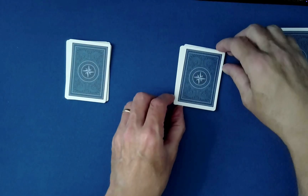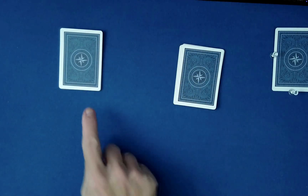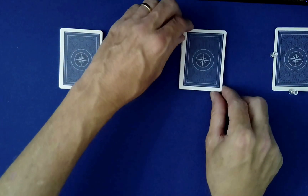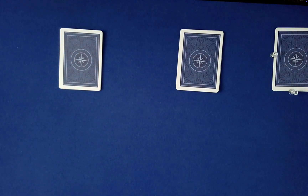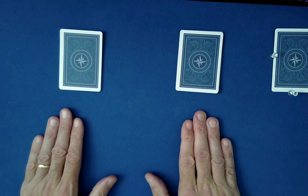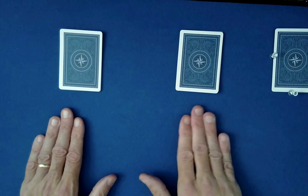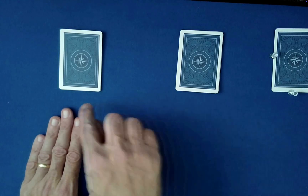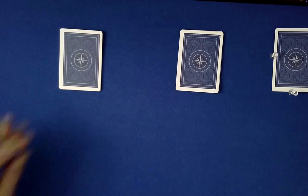So where has that brought us after all of these actions? We can refer to this as the down-under pile, and then this one here is the under-down pile. Where have all of those actions done for each pile — treated exactly the same way except for switching under-down shuffling here for down-under shuffling here? Let's just see what the universe has given us with these two random piles of seven cards each.